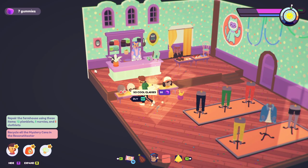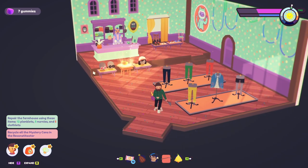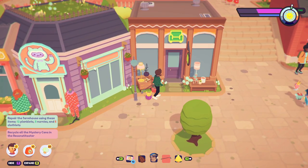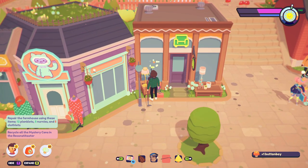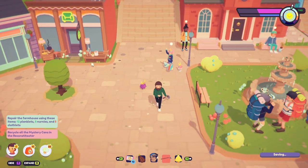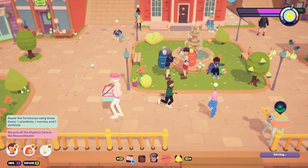'Basic bum bag - 250 gummies.' What am I made of gummies? This little toolbox right here - wait, that was a button boy, I thought I was opening the toolbox.